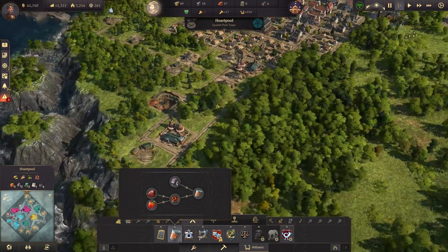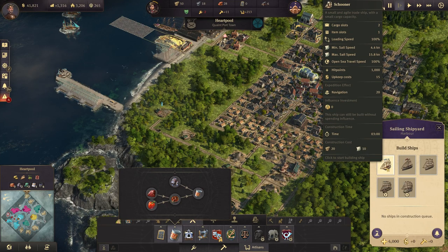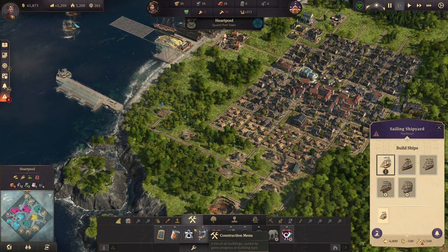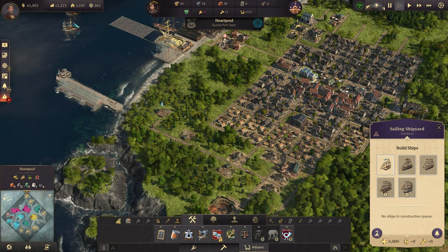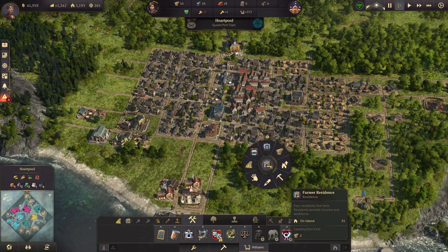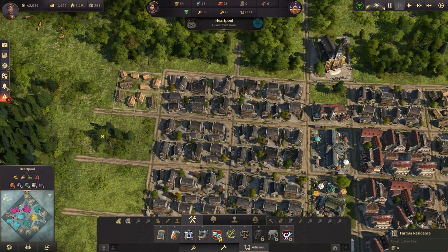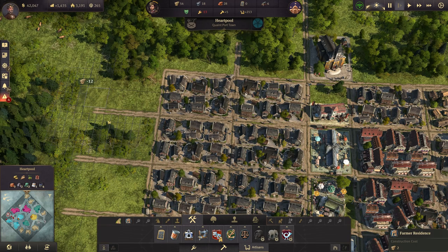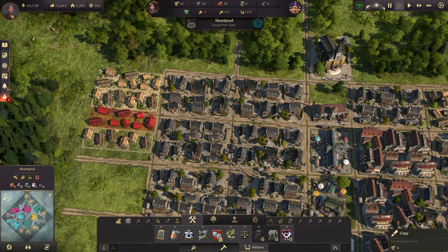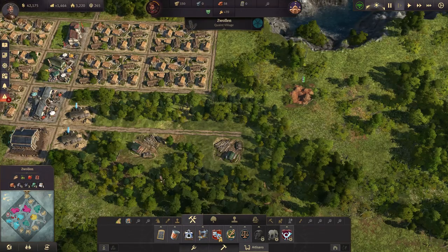Let's come over here and get another ship building, which is going to take more workers - a hundred workers. So we're going to cancel that and get some more farmer residences in here. Let's go ahead and get that in here and copy them over. Soon we'll have enough workers to do that.